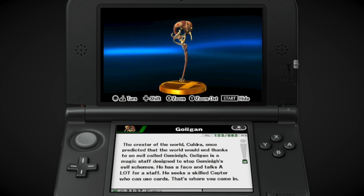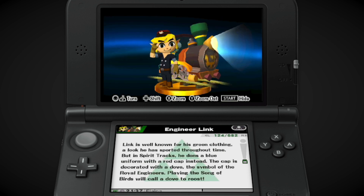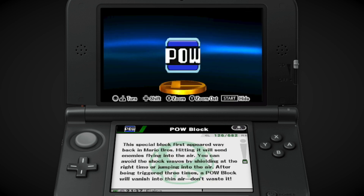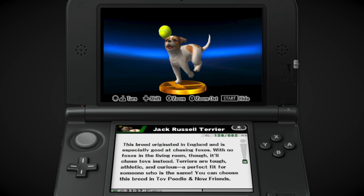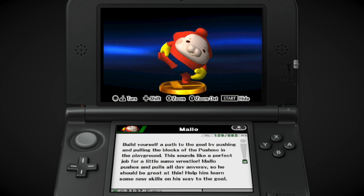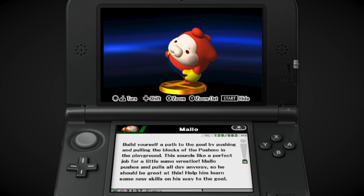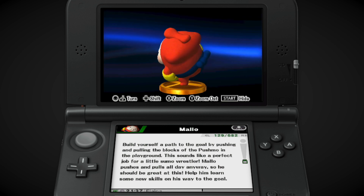I'm not even going to attempt to understand what that is. Engineer Link — there he is, he's so happy. Eevee, Pow Block, Charmy Bee, the Jack Russell Terrier from Nintendogs. I never played Nintendogs + Cats for 3DS — I wanted to, but I kind of passed the time when I really should have, and now there's not much point.